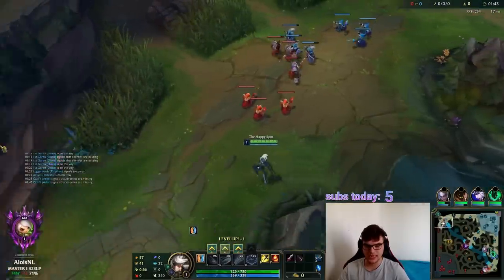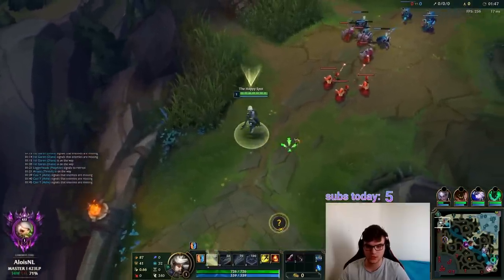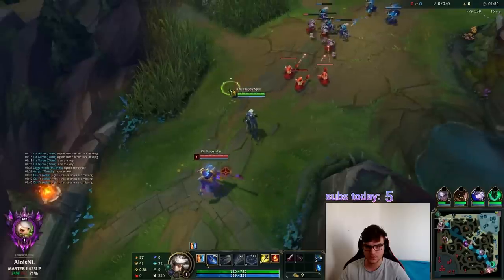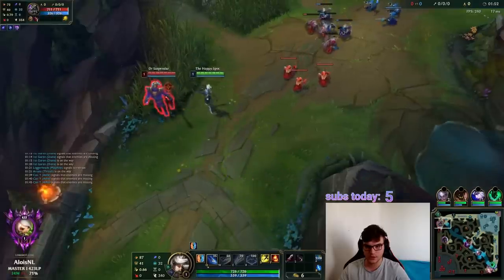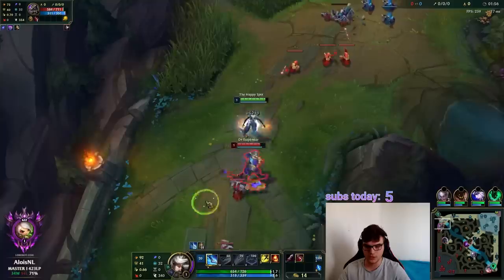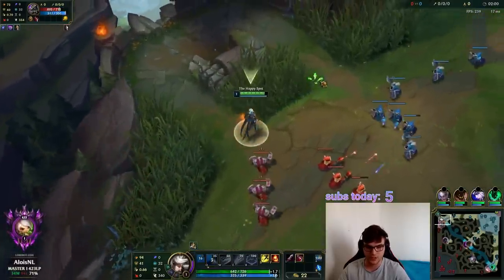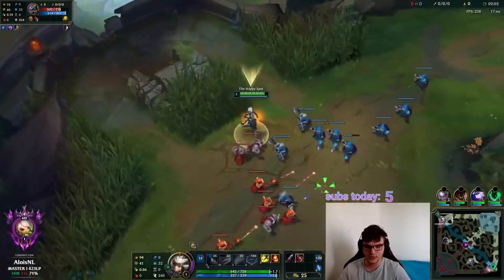I'm going to stand here and zone Nasus from the first three minions' worth of EXP, just because this champion has such a weak early game. I will get the three EXP — he will not. You can do this on Camille as well, you can do this on Riven. Fundamentals apply to every champion. He lost three minions' worth of EXP, I did not.